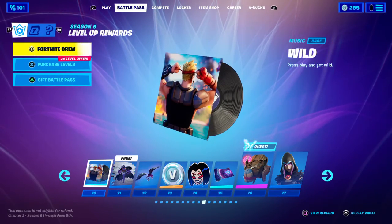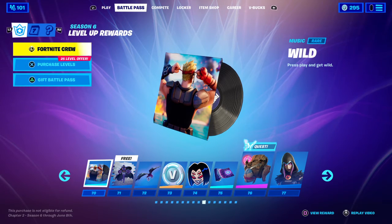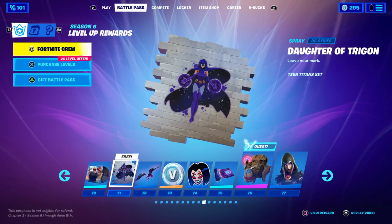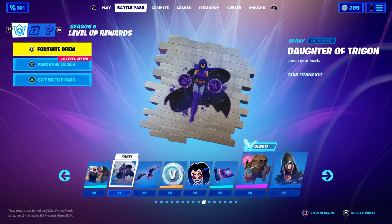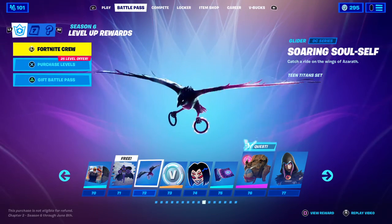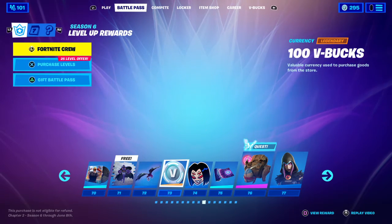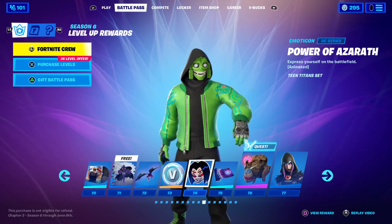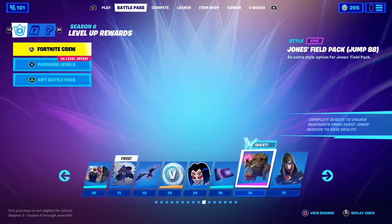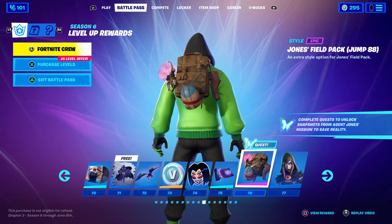Okay, we got the Wild Music Pack — it's the music that played during the cinematic trailer. Doggo Trigon spray. Swar Exalted — we literally have Brawn as a glider. That is dope. V-Bucks. Power of Azura emoticon. Zero Bloom wrap — really sick wrap. Jump V-Bucks field for the Jones Field Pack. There's a lot going on right now.